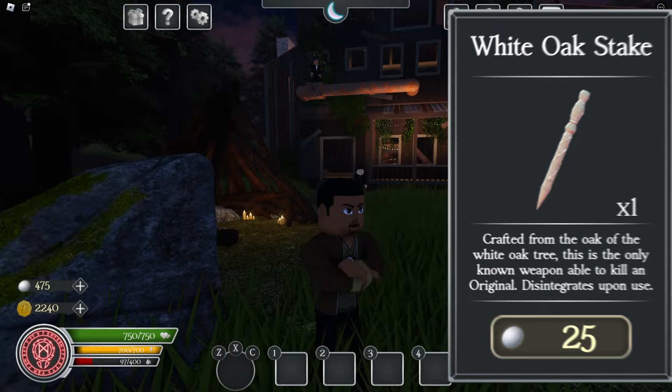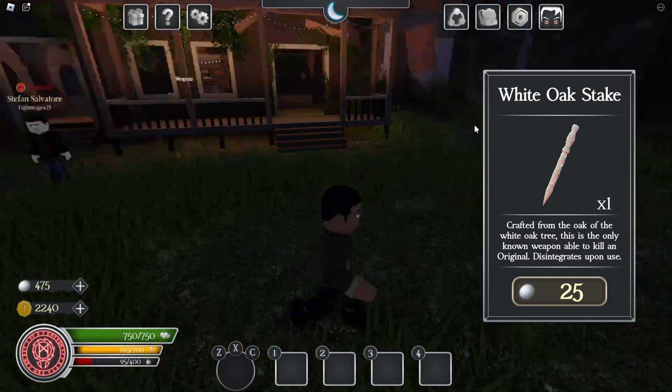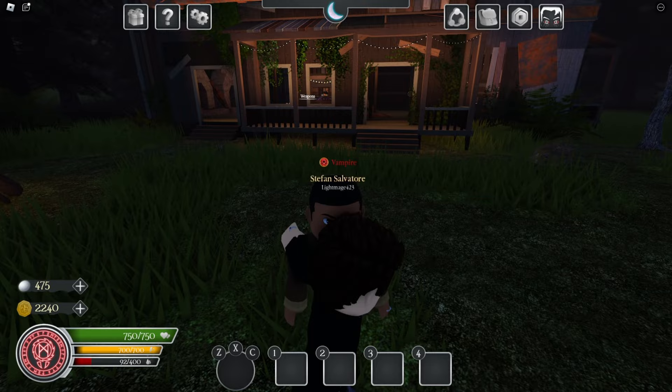There is only one way to kill Marcel as of right now: if you go to the weapon shop or spawn as Michael, you buy the white oak stake for moonstones, and then you stab him — it will kill him. The body starts turning to ash. Looks pretty cool.